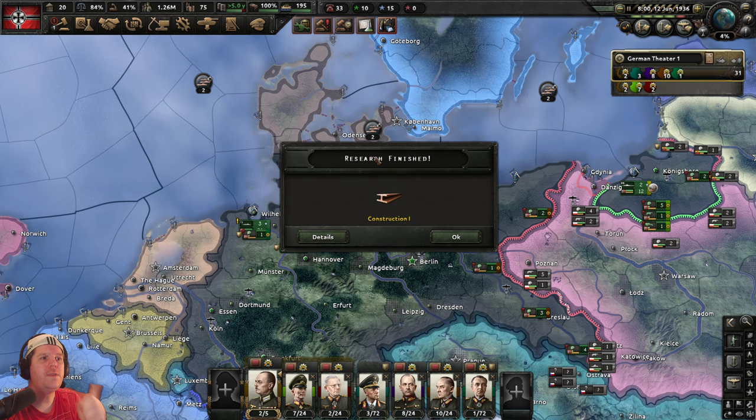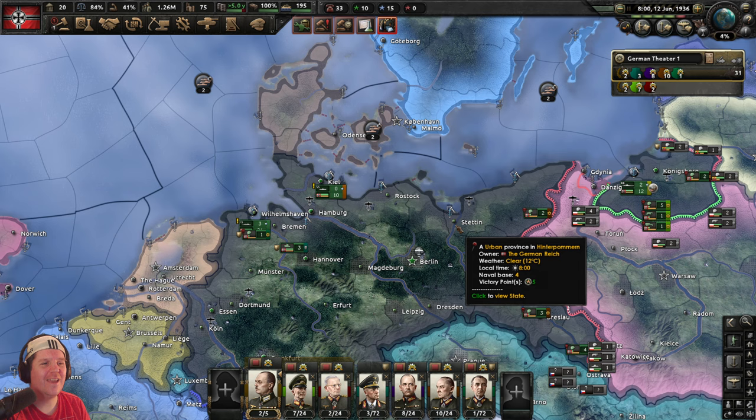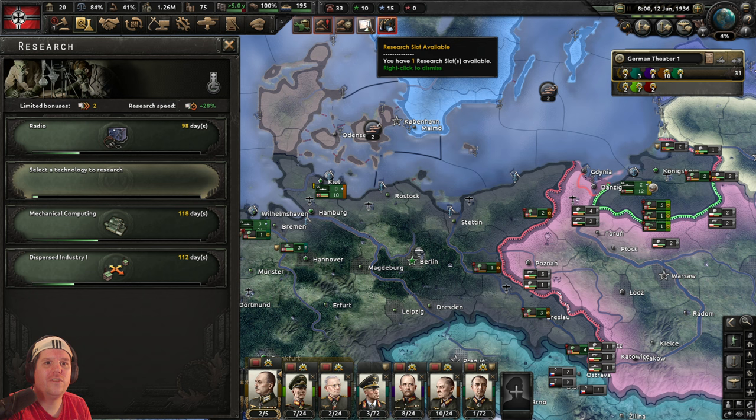Another level of construction done, on or around the 12th of June. I keep saying this almost every episode but it's important for those following along — as long as you're within a few days of where we are, that's fine. If you're at December 1936, you may need to just follow along. I'll try to pause progress occasionally so anyone slightly behind can catch up. Now let's come over to the research tab — research slot number two has become available.